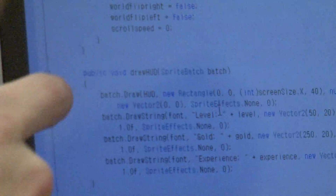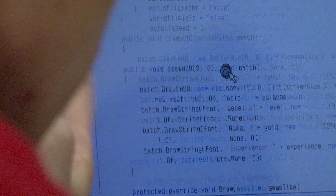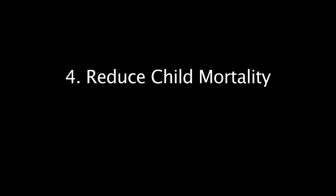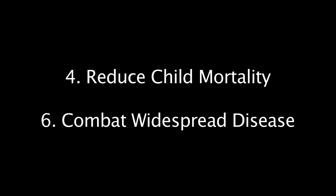Upon review, the doctor could decide if the respiratory problems were serious enough to bring the child to the hospital in the city. With that in mind, we believe Asthma the Dragon combats two of the UN Millennium Development Goals: number four, reducing child mortality, and number six, combating widespread disease.